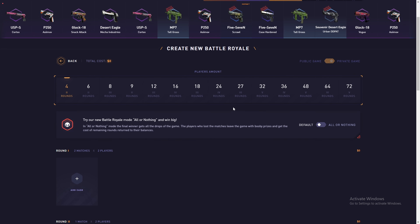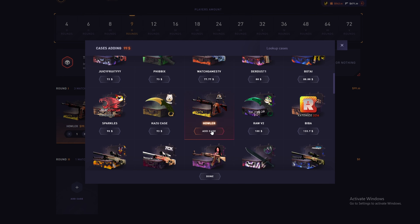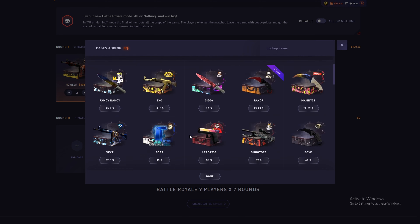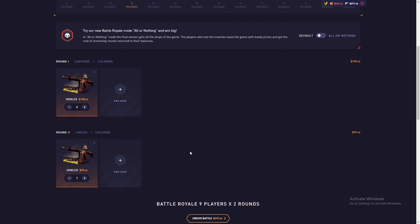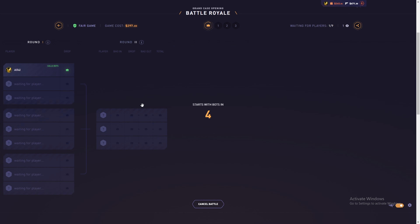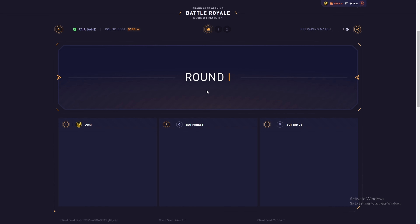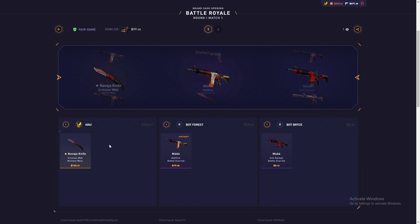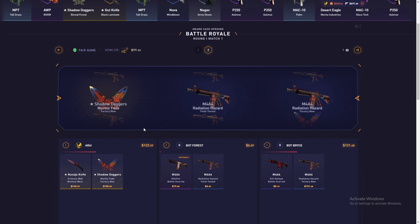Let's go to the Royal bottle now and do the same things. The bottle cost is $297. If we hit this, it will be huge — I believe it. I need to hit whatever is there. First step — I won! And for the second roll I need to get something good. Shadow Daggers at $122.